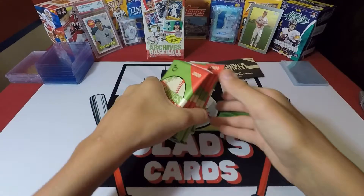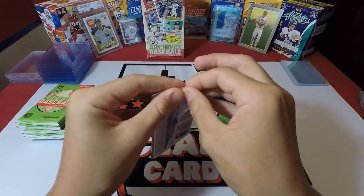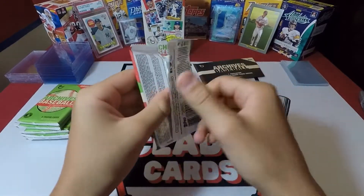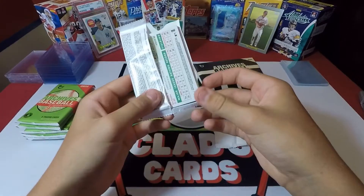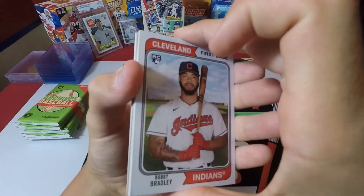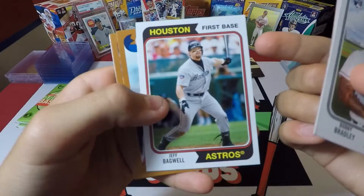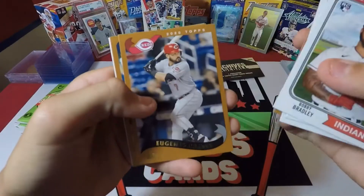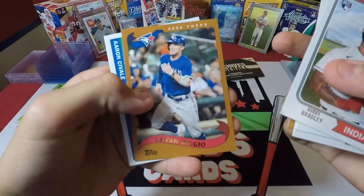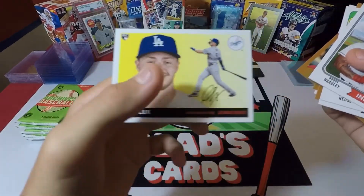All right, let's get on with the break. First pack: Bobby Bradley, Jeff Bagwell, Garrett Cole, Eugenio Suarez, Kevin Biggio, Aaron Savalle rookie, and Gavin Lux.